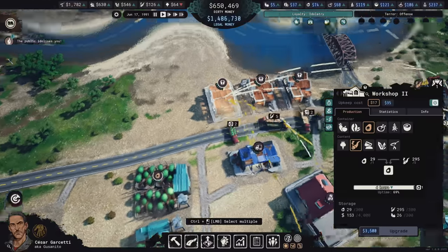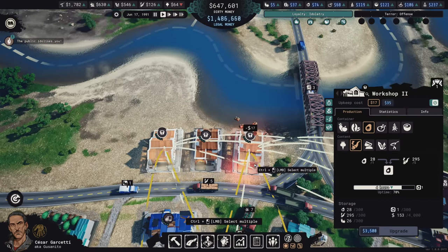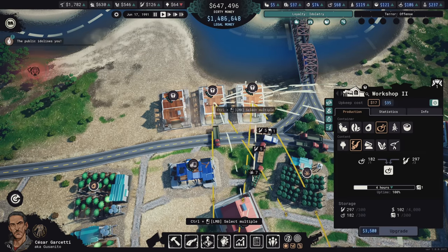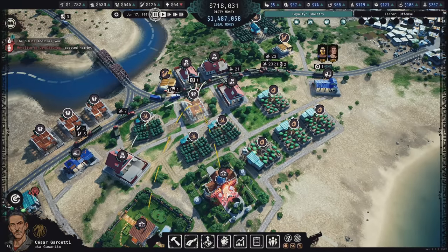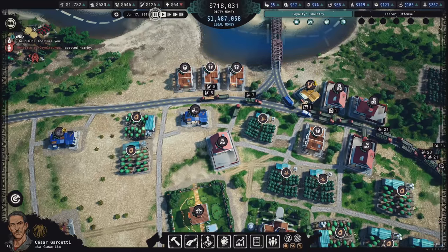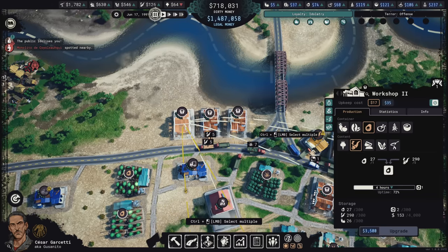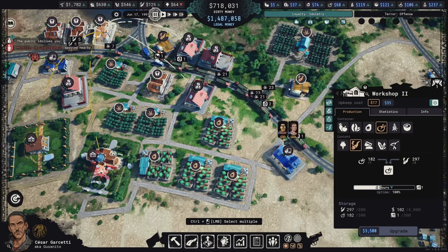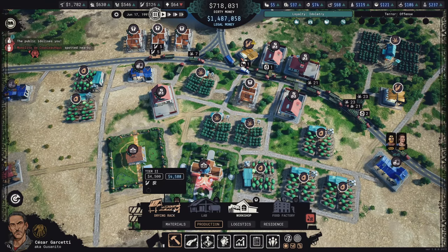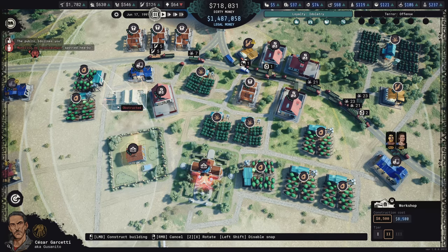I've added another level two workshop processing with avocados — and some vegetables — and there's one doing chicken that's always full too. So we're producing a lot of dried cannabis in this area. I'm going to need probably even more workshops — four workshops is just not enough, especially with my new avocado fields. It's not even the avocados really, it's the dried cannabis; we're producing it way too quickly with two level two dryers. So it's time to build yet another level two workshop, right next to this transport company.